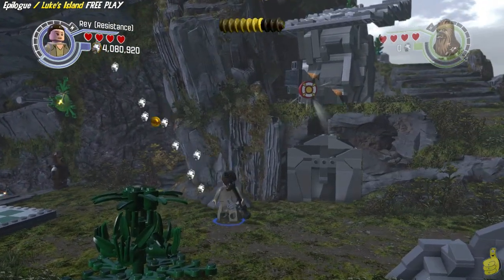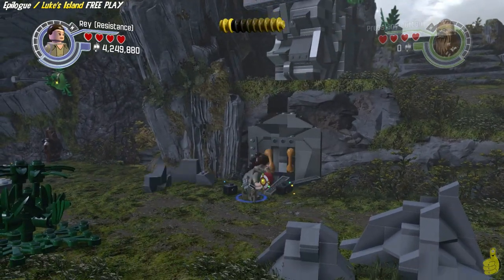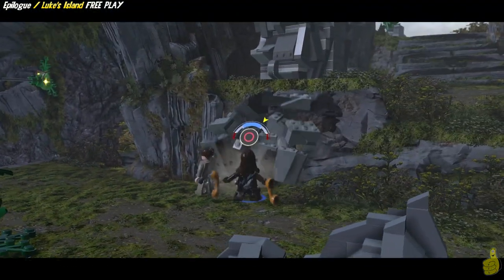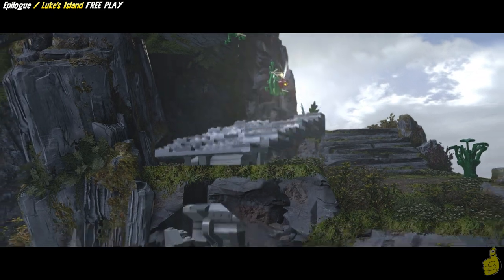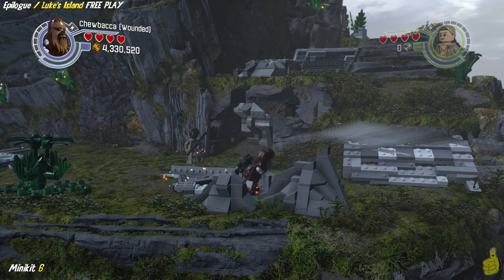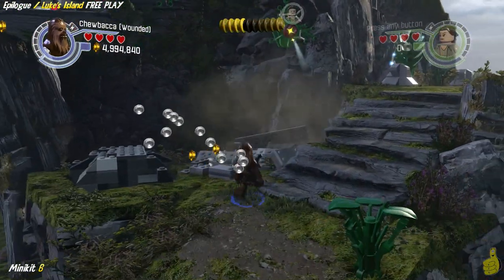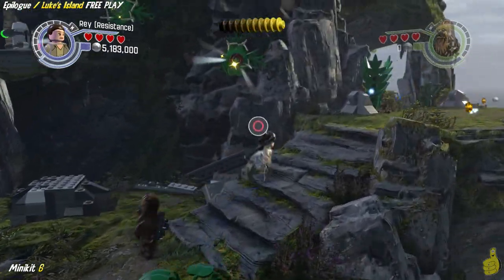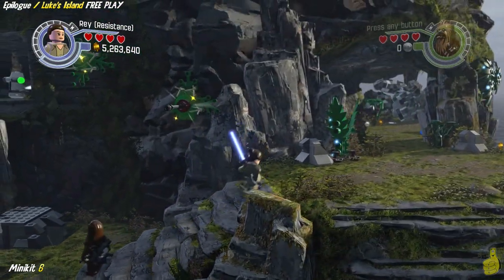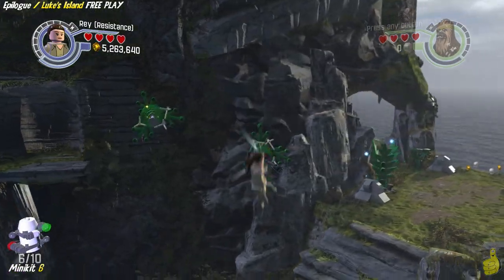We back up and shot that target down, and all of a sudden we got ourselves some more strength handles. Chewbacca is still out, so we'll go ahead and get our pull on. He dropped it like it's hot and all of a sudden we got some bouncing bricks. We'll build those up into a stairway. You probably noticed the mini-kit notation popping up — that's right, you probably grabbed this one in story mode, but if you waited for free play, go ahead and throw the staff on up in there. Once it's stuck, spin to win, twirly-pull all the way up — grab number six!